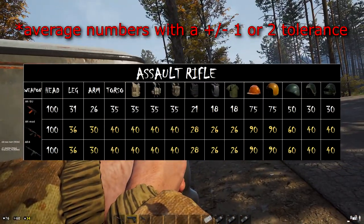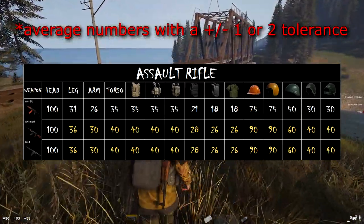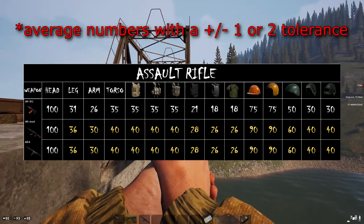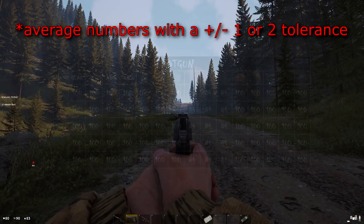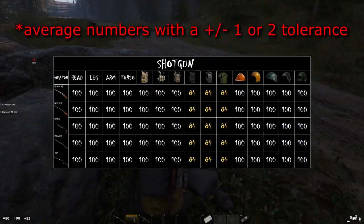There are three types of assault rifles in Deadside: the AK-SU, AK MOD, and the AR4. The AK-SU deals less damage than the AK MOD and the AR4. The curious thing here is the AK MOD dealing exactly the same damage numbers as the AR4, even though it has a higher caliber bullet.